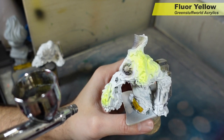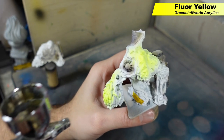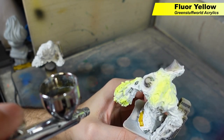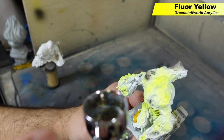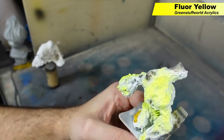Now we're going to start with the fluorescent effect. We're starting with fluorescent yellow from Green Stuff World. You always want to start with the brightest color when you do these fluorescent effects. I'm taking a high angle and spraying this on the upward facing surfaces. You can do a couple of coats to make it a little bit brighter if you want to.